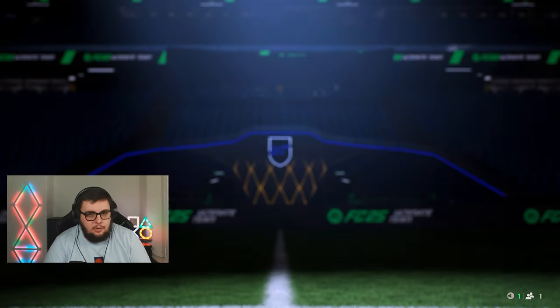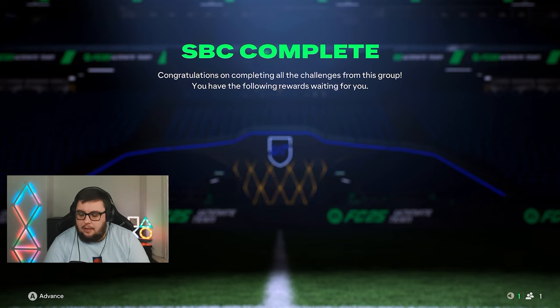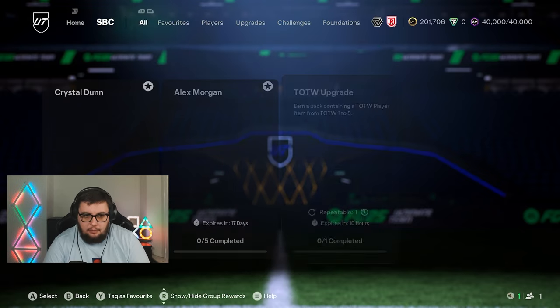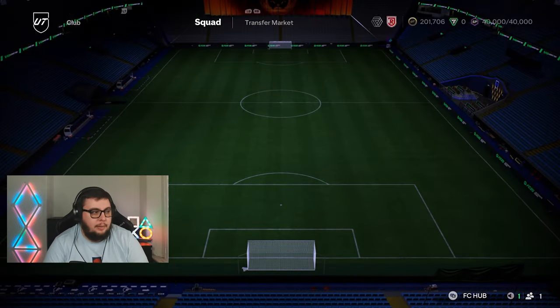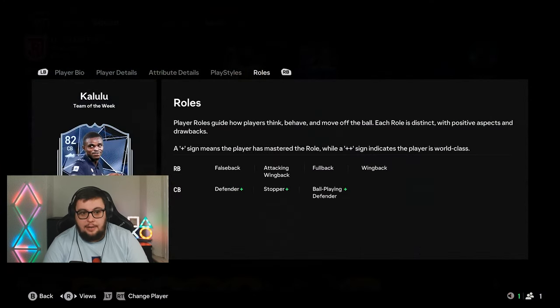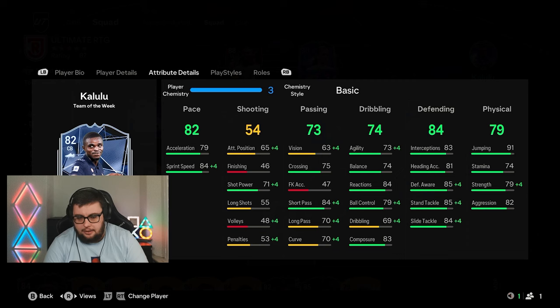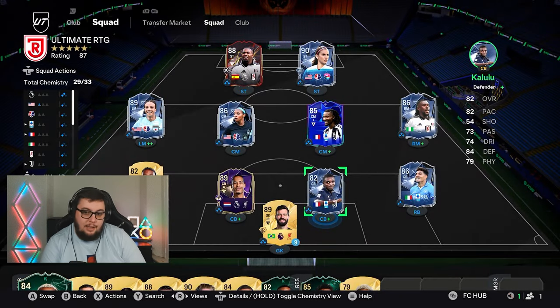What's up YouTube? We are back with another episode of the Ultimate RTG. We're starting today's episode with an 80x5, looking to build a team for Weekend League. We have found an Evo for centre-back that goes by the name of Kalulu. He got an inform this week — he's about 18,000 coins — but we still have a couple of Evos we can play. He does up to an 84-rated card, and his statistics are really good, on par with Rudiger.